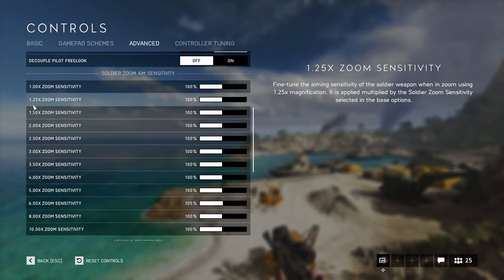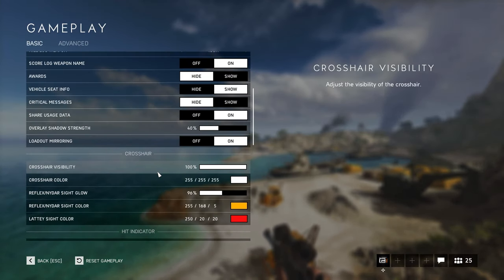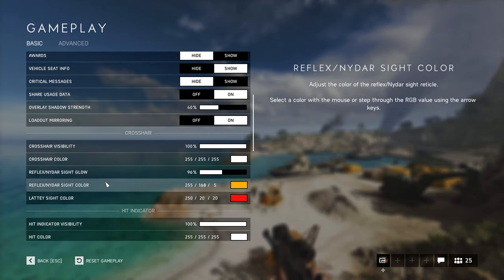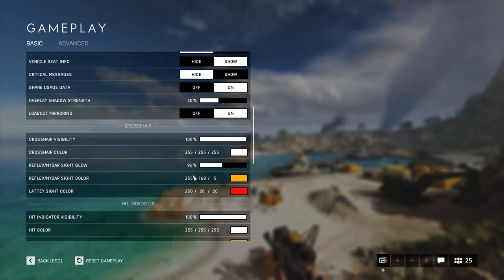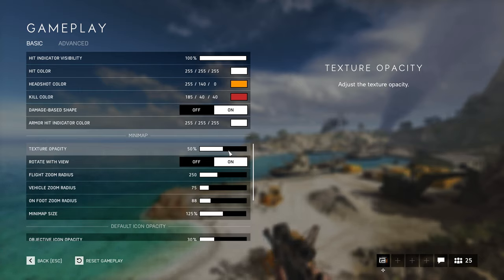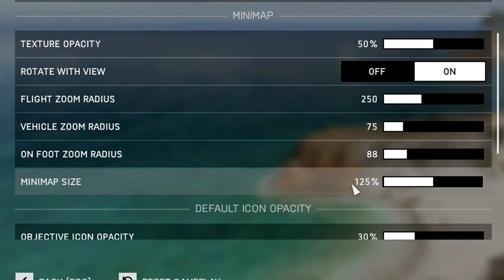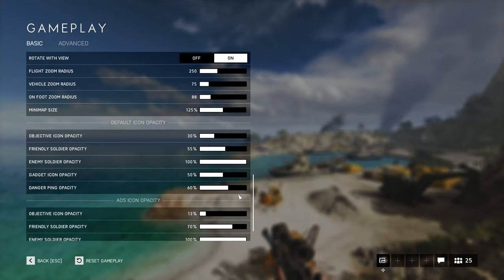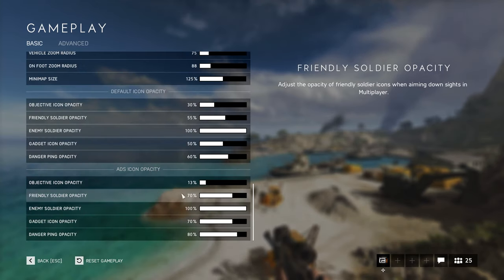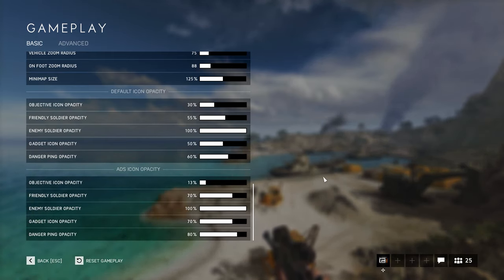For gameplay settings, a lot of people ask about my crosshair — I'm using orange with the 'ether' sight at 96% glow. Hit indicator is almost default, texture opacity 50%. For minimap, I'm using zoom radius 88 and minimap size 125%, which looks great to me. Default icon opacity is 30%, and for objective icons when ADS the opacity is 13% — that way icons don't block your view of enemies.